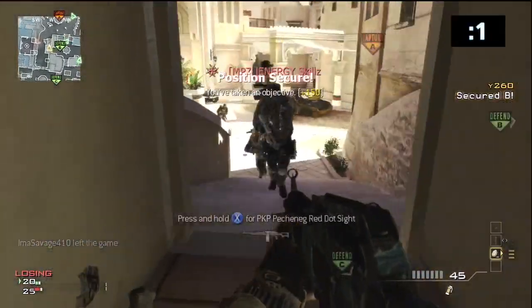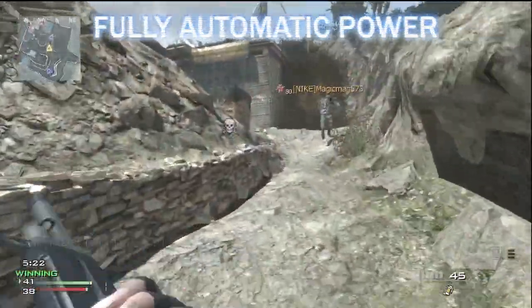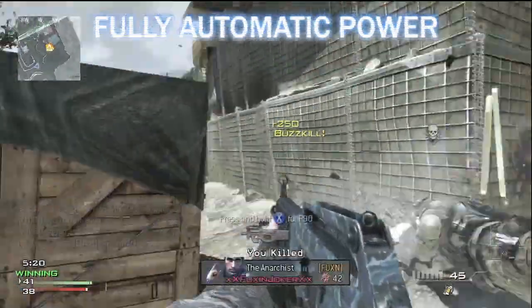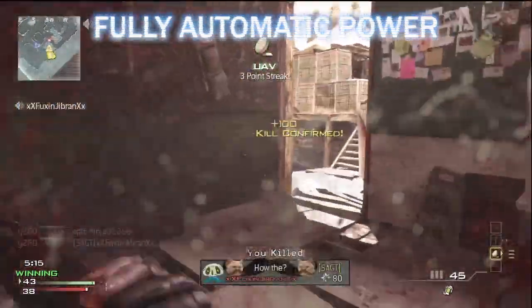It's a shotgun and it features a favorable mix of power and sustainability. In fact, the USAS-12 is almost as powerful as the pump action shotguns, and because the weapon is fully automatic it can maintain a competitive rate of fire.